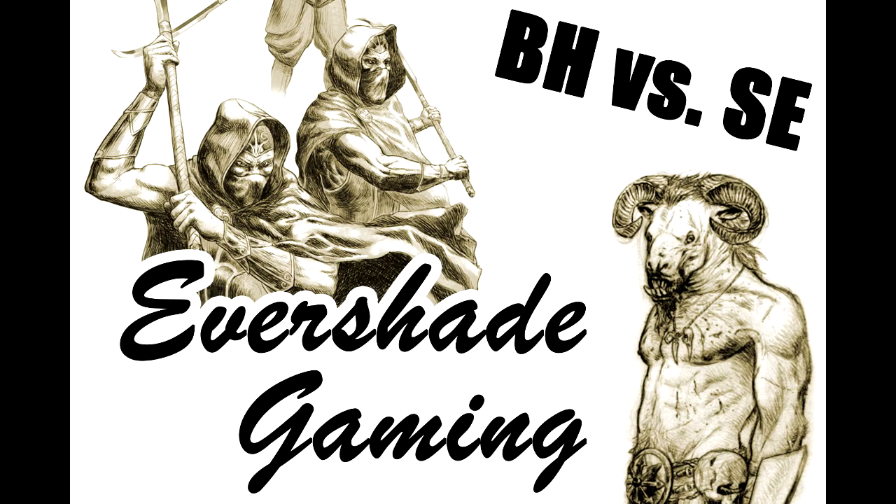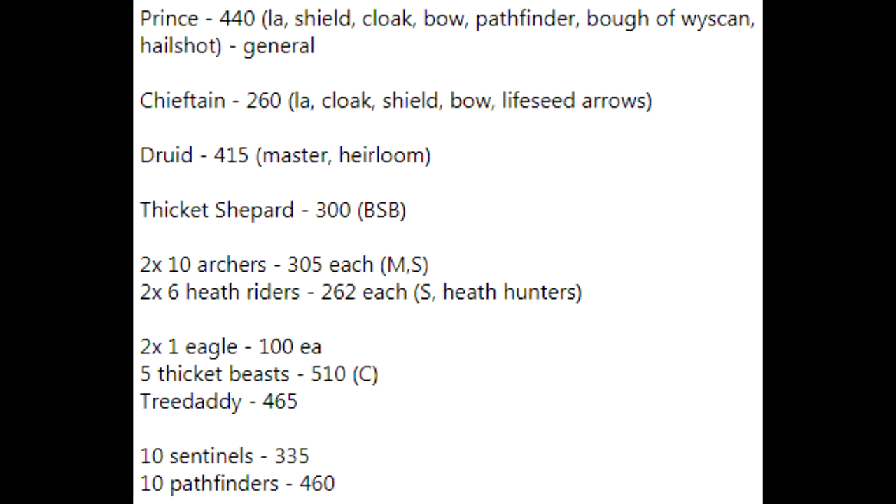Jason Shoup's army list: he's got a prince with light armor, shield, and a cloak for that four-up armor save. He's got a bow, he's a pathfinder, kindred. He's got the bow of whisking for the plus one to boon and the fancy shots, and the hail shot for when he wants to just unleash doom upon something. He's the general.